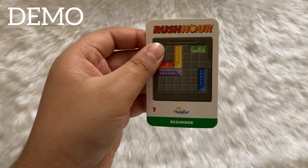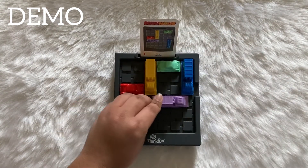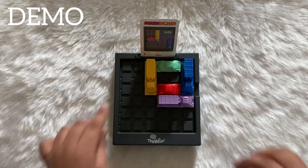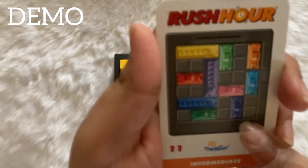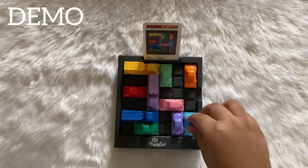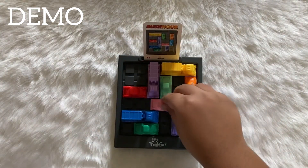Here are some demos on how to play. Trying out the first challenge card of beginner level. Now trying out the first challenge card of intermediate level. Instead of the blue car I've kept the purple car on the grid because I did not get the blue one. The challenges get harder and harder as you go on.